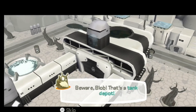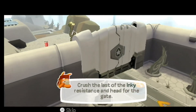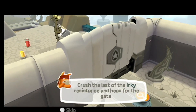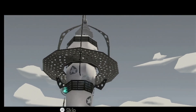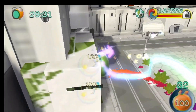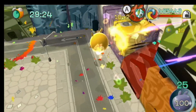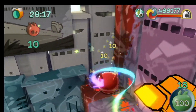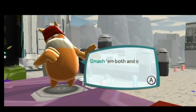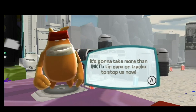Beware, Blob — there's a tank depot. I should not have moved ahead already. It's going to make things safe. Crush the last of that inky resistance and head for the gate. The lighthouse is just beyond. It's so grey in the sky when you're in the sad places. It's a cool detail though — that the sky changes colour along with everything else. So much colour. I'm trying to do as much as I can. Getting a lot of points though. We've got tanks in the stereo — smash them both. It's going to take more than the ink's tin cans on tracks to stop us now.